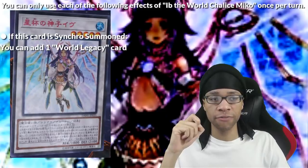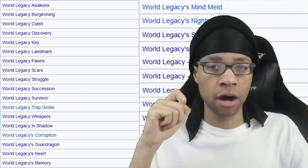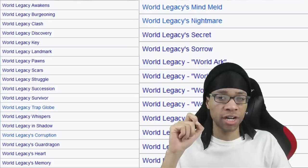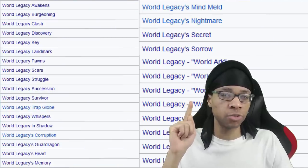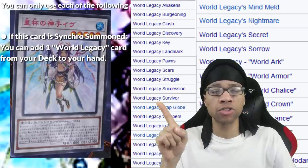If this card Synchro Summons, you can add a World Legacy card from your deck to your hand. This search covers 30 cards. And among those 30 cards, you're probably searching Succession because it is the best generic World Legacy card. Kind of makes you wonder — what was the point of making 30 World Legacy cards just for Miko to search one of them?